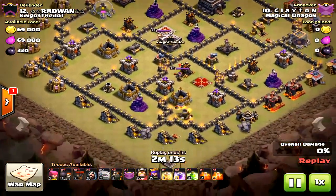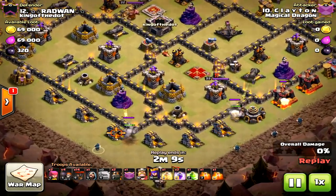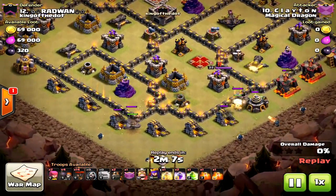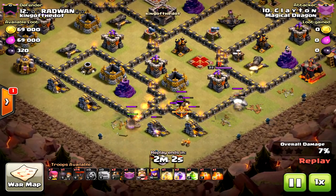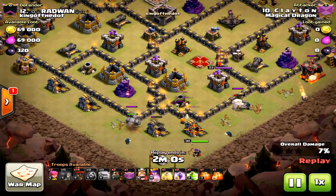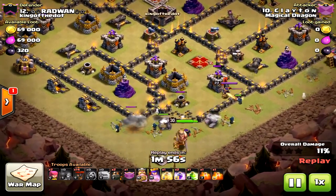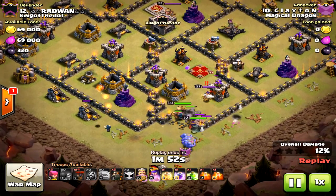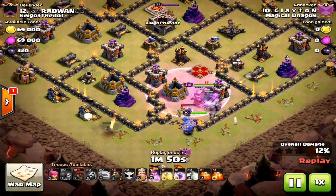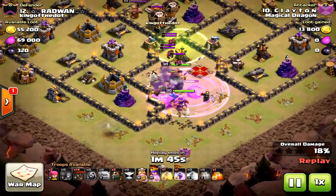Why would you use GoLaLoon? Well, these bases these days don't do well against air attacks — they're usually set up for ground attacks. Expositions are usually set to ground, and the air defenses are on the outside, so if you see a base like that, go with GoLaLoon. If you don't feel comfortable with air attacks, this is a great way to practice — do some friendly challenges and it will go well.